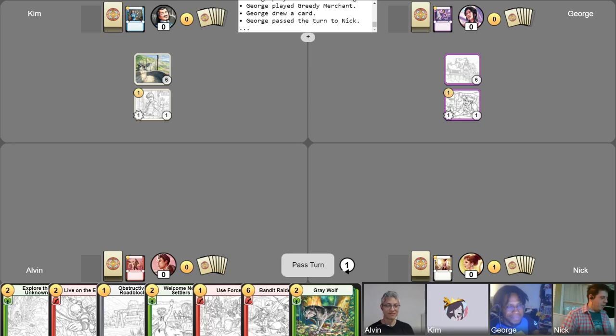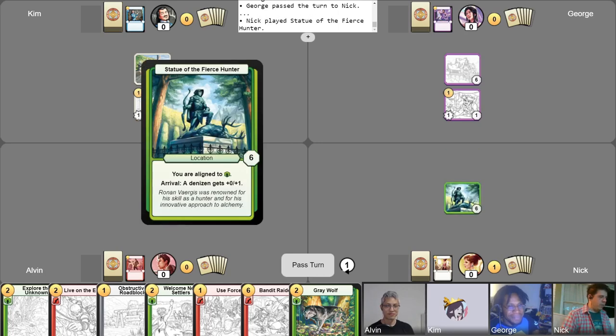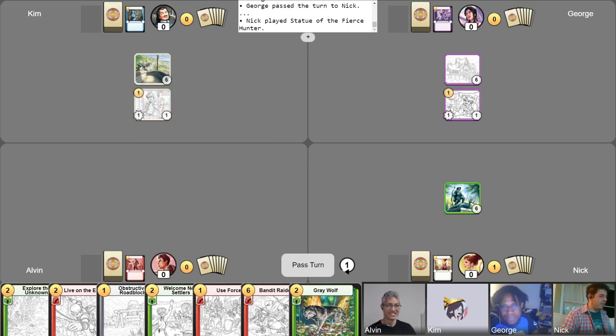So again, my gold for the turn. We're going to drop this Statue of the Fierce Hunter since I don't have to worry about paying for it. You do have one gold that you can use to pay — I could buff one of these denizens. We'll take a free draw. I'm going to give George's Greedy Merchant a 0 plus 1 in the hopes that that is strong enough for him to maybe try to take down the gold collector. Let's buddy up, Nick. We'll have a tentative alliance here.